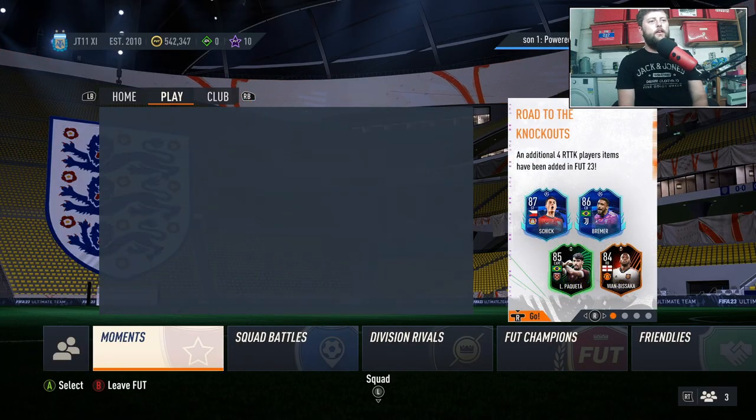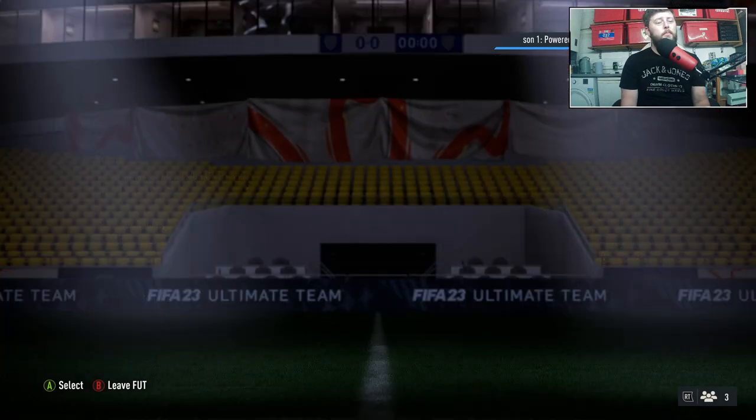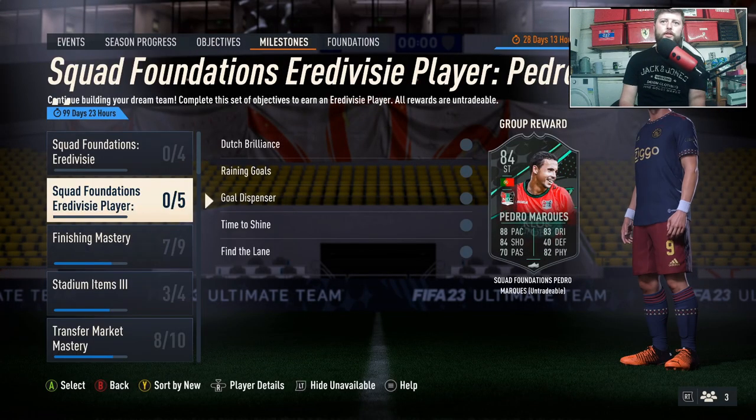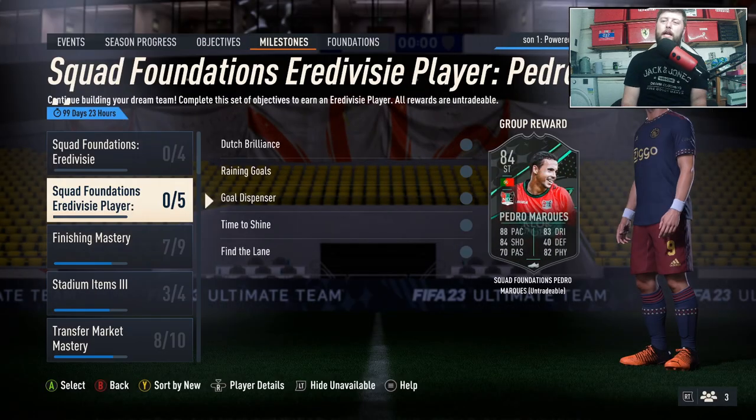What is going on guys, today we have got another objective. If you are from the previous video, thank you for coming back. We have got the Eredivisie player to do today — we've got the squad foundations for our man Pedro Marquez, I believe is how you pronounce his name, a four-star four-star.